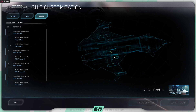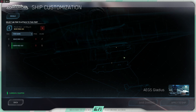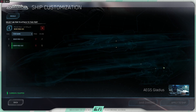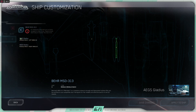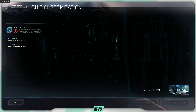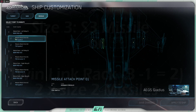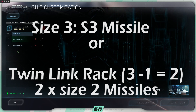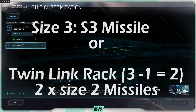Pylon hardpoints follow similar size rules as weapons. Pylon hardpoints can be modified with missile racks, which can either be a single rack at the same size as the hardpoint, or a twin link to give two missiles on one hardpoint. Twin link missile racks will subtract one point from the hardpoint size. So a size 3 pylon mount can carry a single size 3 rack and missile, or a twin linked missile rack that can be fitted with two size 2 missiles.